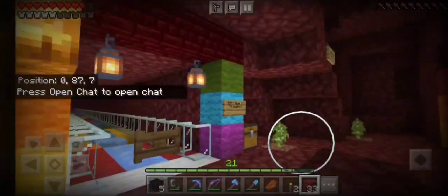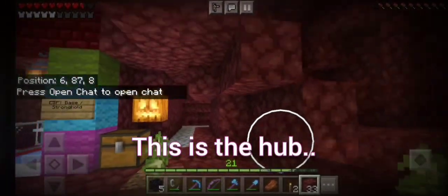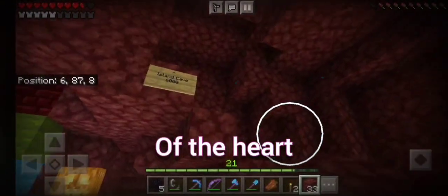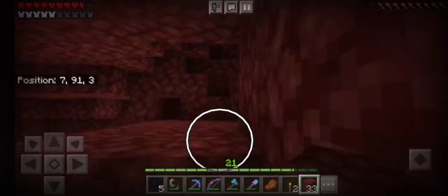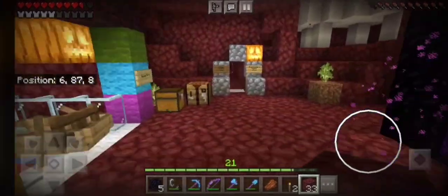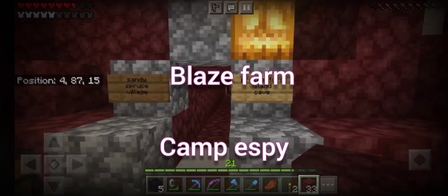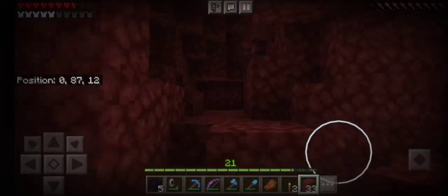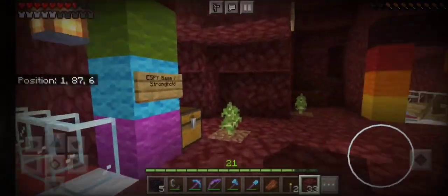So that was the heart Delamar, and this is our little hub — the heart hub, heart nether hub — with the delightful rainbow wool from Abigail, and those paths to Camp Espy, to the Blaze Farm, and to the other places. That just goes out to wherever.